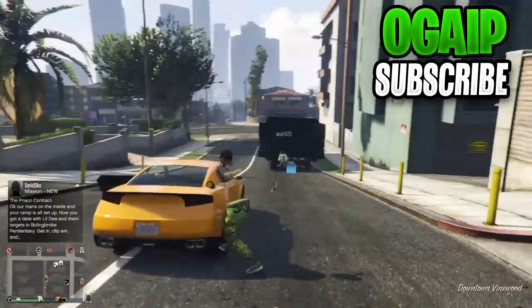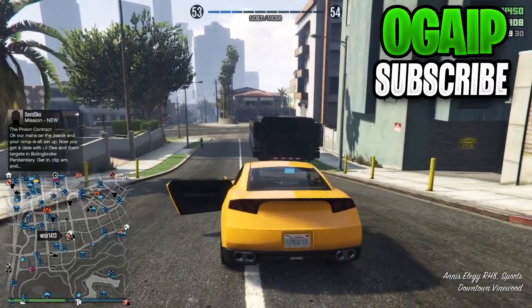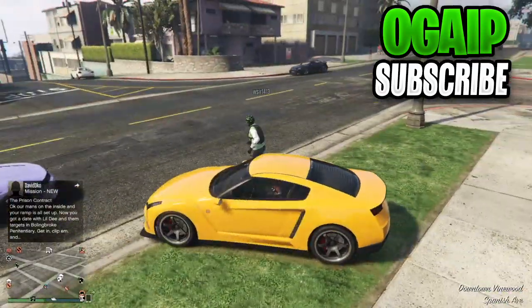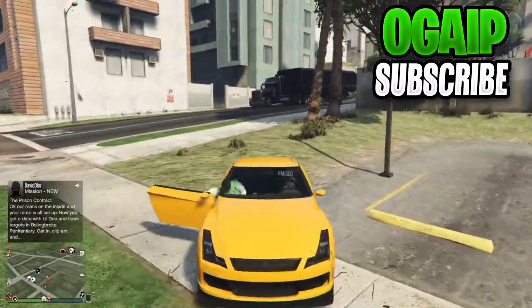To start off, this glitch can obviously be done anywhere on the map. What you're going to do is make sure your LG RHA is stored in the back of your MOC. This LG I'm driving right now is already stored in the back. From here, my friend's going to be giving me this car right here.